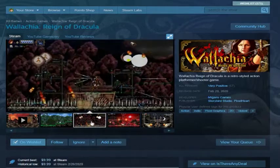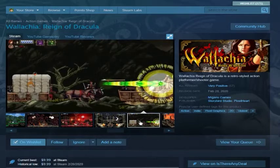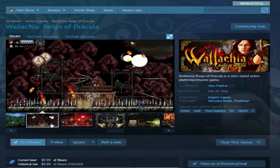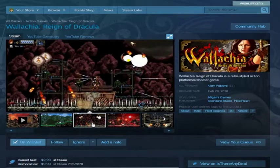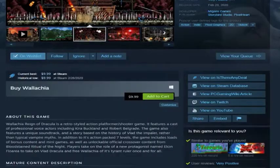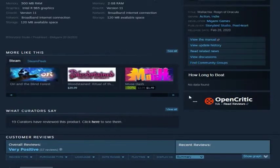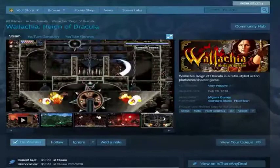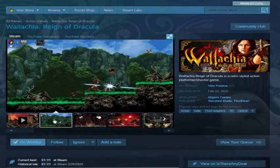Wallachia: Reign of Dracula — this came from a top 10 list. It's not actually a Metroidvania; it's just an action game. I believe it was recommended through games like Slain: Back from Hell and Vulgar the Barbarian. So this is just an action barbarian platformer arcade game — looks good from the recommendations.